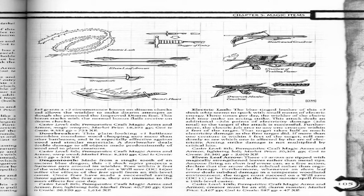Dragon Tooth. Made from a single tooth of an ancient blue dragon, this plus 2 shock rapier projects a fearsome aura around its wielder. Foes within 5 feet of the wielder must succeed on a Will save DC 16 or suffer the effects of the Fear spell from an 8th-level caster. Once foes have made a successful saving throw against the fear aura, they are immune to the aura's effect for one day.